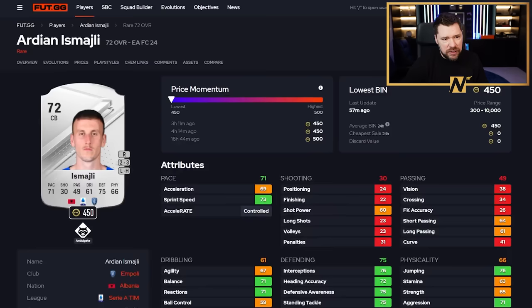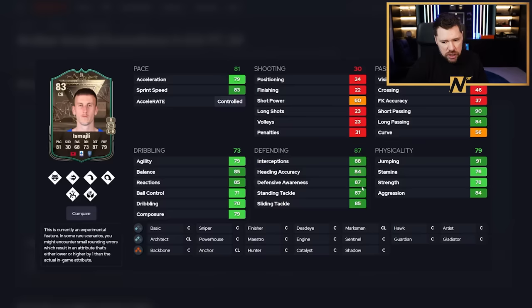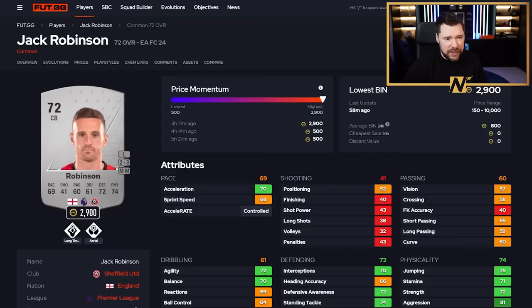We've got Ismajli. Appreciated that this guy gets upgraded to an 83. He's got Anticipate as well. I personally this year think play styles are far more important than in-game stats, and Anticipate is the best one, especially for defenders and defensive midfielders. The fact that he's got now great pace, great defending, good physicals, good passing, good dribbling, and Anticipate - he's a lights-out good player. That's a really good one.